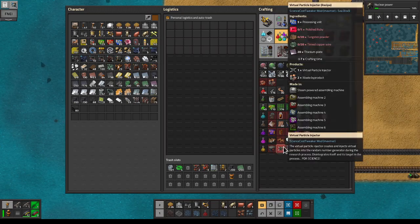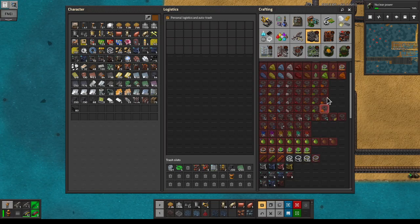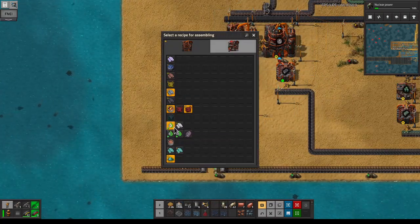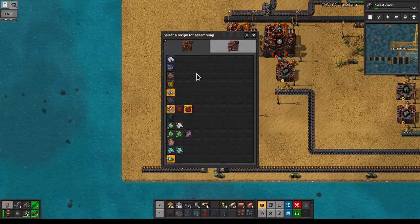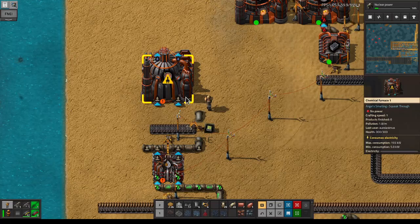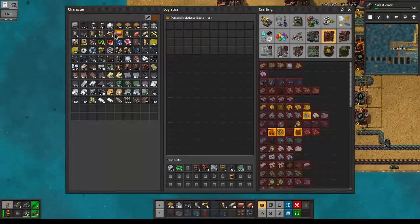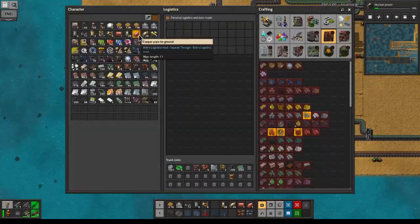Next up we want to make the tungsten powder. In order to get that we need tungsten oxide in the chemical furnace, so let's put that over here. Does this need fuel? It's electric powered — good. Let's bring this over, power that, and we're going to get purified water out. We can chain that over here — let's bring in a little bit of landfill and chain that over.